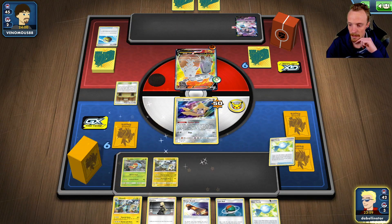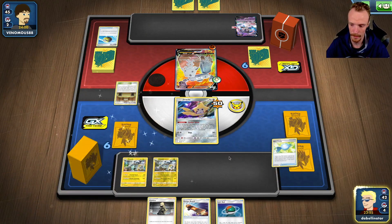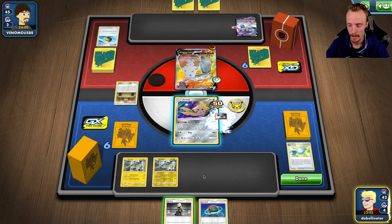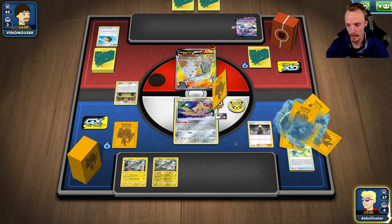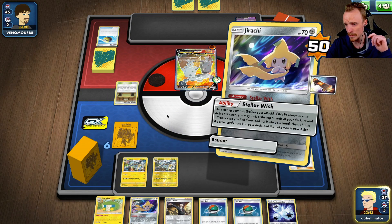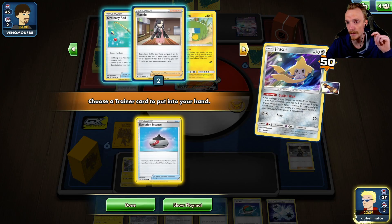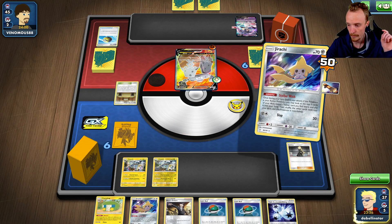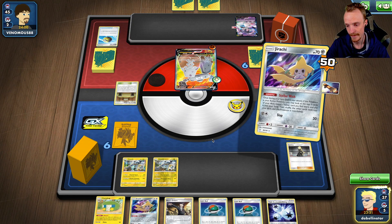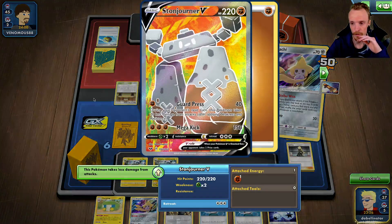This is a nice starting hand — all I need now is just a ton of energies. The only thing missing from that starting hand honestly was energy cards. Because I can ramp up a lot pretty quickly, but I'm not going to ramp up quickly enough here. We could still get a fair old hit in though. Stellar Wish. Evo Incense as well. I mean that's four, five, six, seven — 140, 200 less the 20. We're going to get one-shot on the way back, aren't we? Probably.